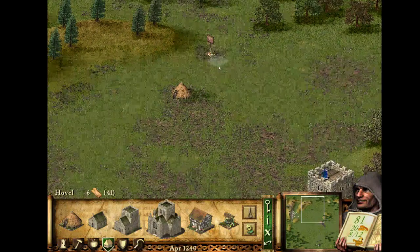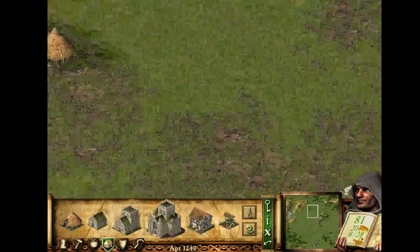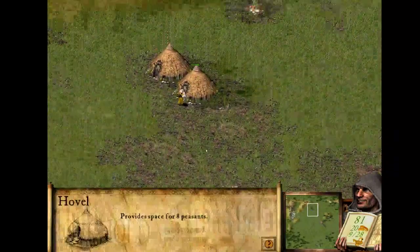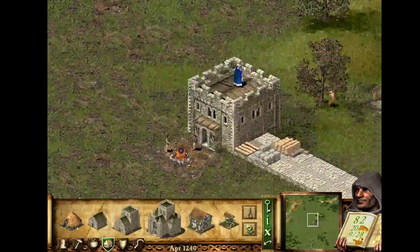You also cannot build too close to signposts. Signposts are actually the places where enemies would arrive from if there are enemies on the map, which there are not here because this is a free build mission. So let's place a couple of houses — each of them is going to supply space for 8 peasants, and they cost just a little bit of wood.